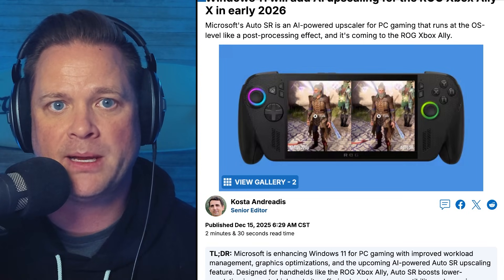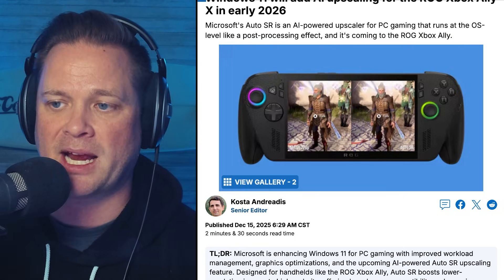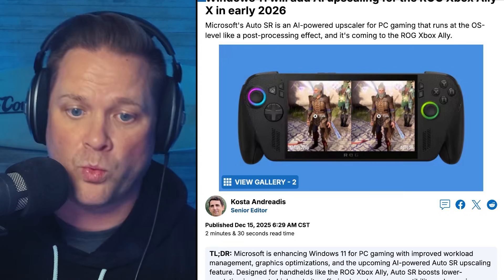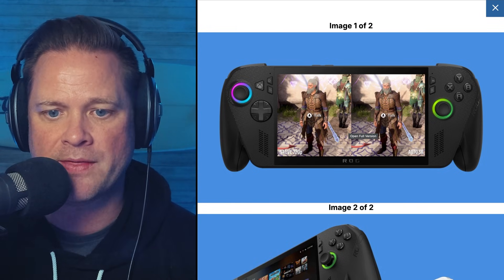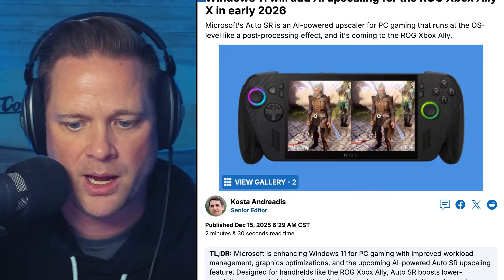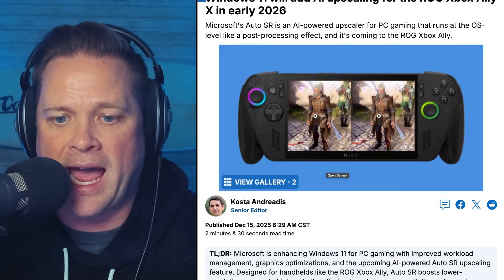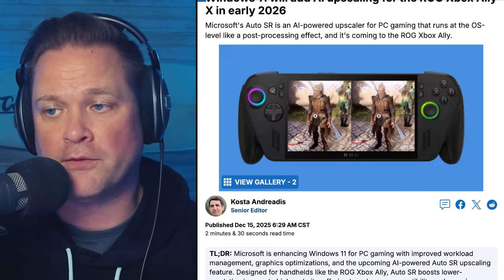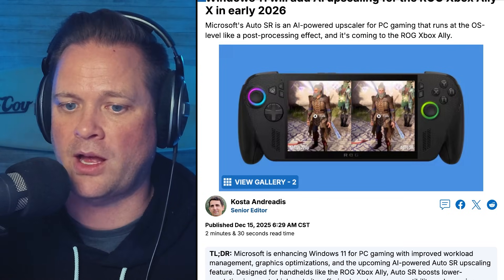Better battery life, better graphics, better GPU utilization — all being handled on that NPU. The ROG Xbox Ally X is considered the top handheld right now, with the new Steam Deck announced at a higher price point with their optimized OS. I think Xbox was correct in not going mid-tier — dropping this handheld at a premium price point to include the NPU and deliver Auto SR will finally deliver on the Xbox Ally and Ally X's full potential without any penalty.